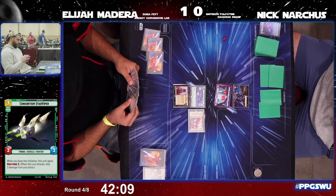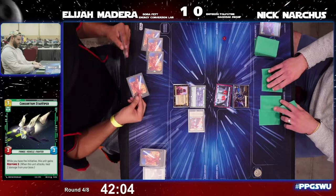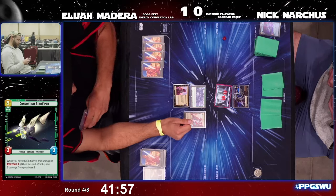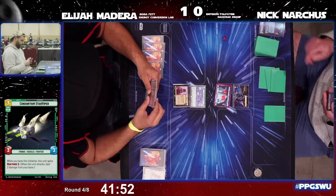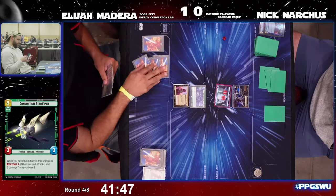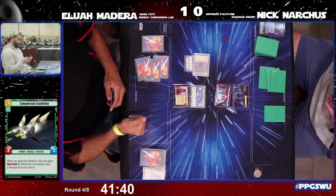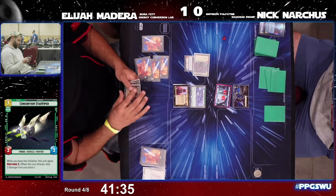Initiative still sits with Nick but he's got to be careful — doesn't want to fall behind once again. Here comes Power of the Dark Side to take out Boba Fett. Elijah pays three for a Seventh Fleet Defender, trying to apply some more pressure in space, and the initiative stays on Nick's side of the table.